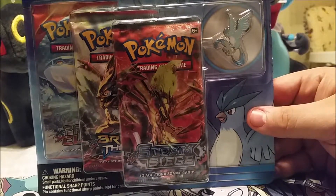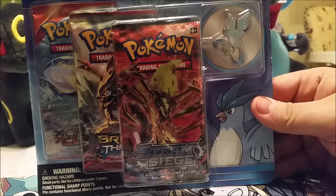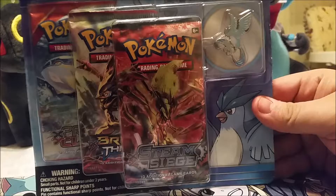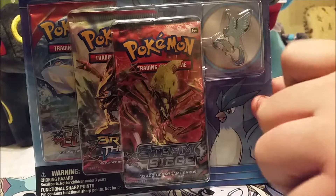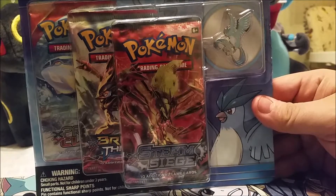What's good YouTube, this is GunRob76 and Popcorn976 and we are finally in high definition. In this video we're gonna be opening up an Articuno blister pack that comes with an Articuno pin and three TCG booster packs: one Steam Siege, one Breakthrough, and one Primal Clash.